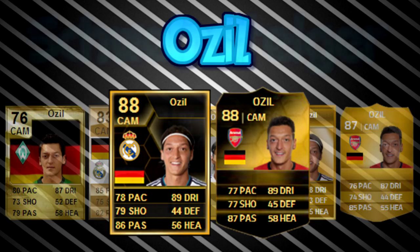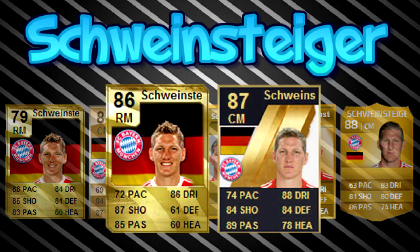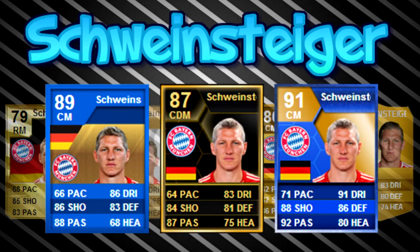Next up is the highest rated player today: Bastian Schweinsteiger, the German international, who is 88 rated overall this year. He started off as a 79 rated right mid on FIFA 10, getting a boost of nine rating points and changing from right midfielder to central midfielder. His current stats include 86 passing, 83 dribbling, 80 defending and 81 shooting — very strong. He got an inform on FIFA 10 going to 86 rated, an 87 rated inform on FIFA 11, a Team of the Season on FIFA 12, and on FIFA 13 an inform plus a Team of the Season. His highest ever card was that 91 rated TOTS on FIFA 13 with 92 passing, 88 shooting, 91 dribbling, 86 defending, 80 heading and 71 pace — a really strong card.